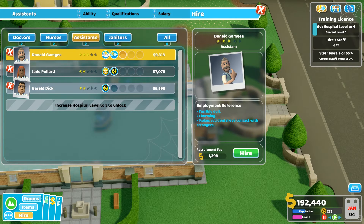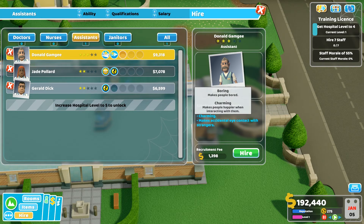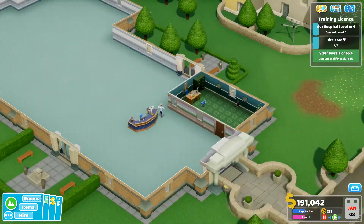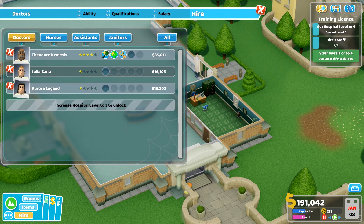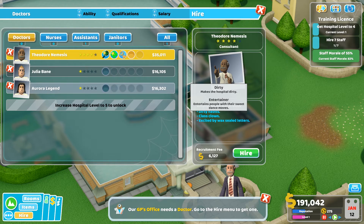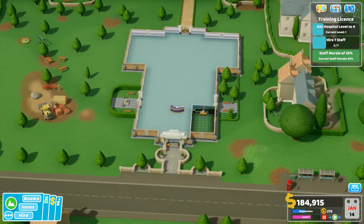Hire an assistant. Oh wait — who are you? Donald Gamgee. You're terribly dull but charming, and you make accidental eye contact with strangers. Sure, why not — let's do that. You will be fine for us today. And now we need a doctor. We don't have one that is qualified for GP, but you do have diagnostics — Theodore Nemesis. You've got dirty habitat, but you are an entertainer, got class clown. Let's do it! You can join our hospital.